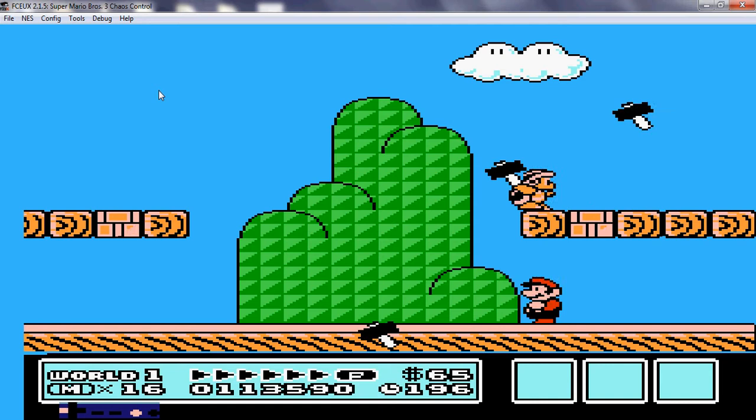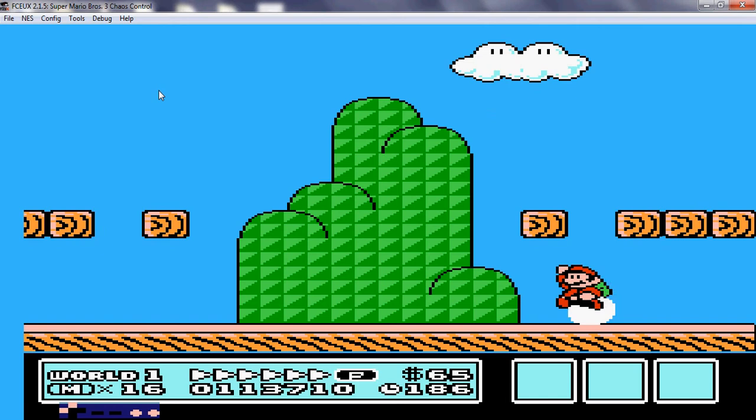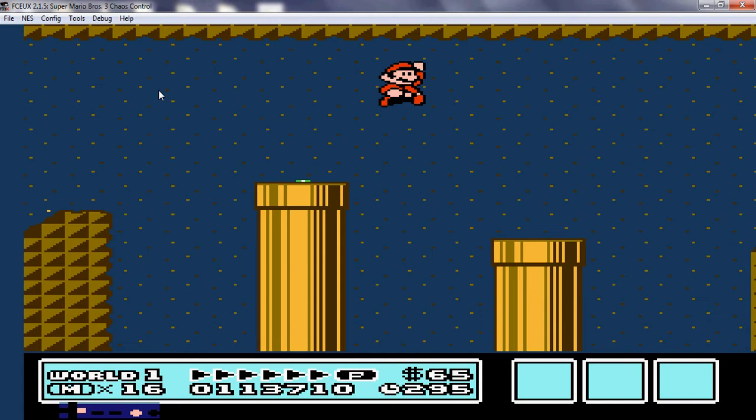Hammer bro fight. Yep, I am correct — it is a hammer bro fight. And we get a leaf. Seven. Now they're playing the underground music and we're underground — now it makes sense. It didn't make sense back in number five, but now it actually makes sense. It's an interesting game so far, I will admit.